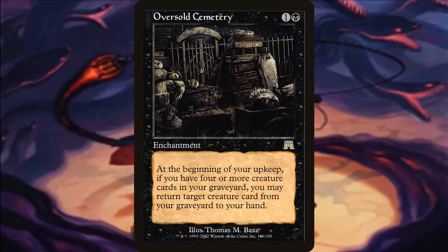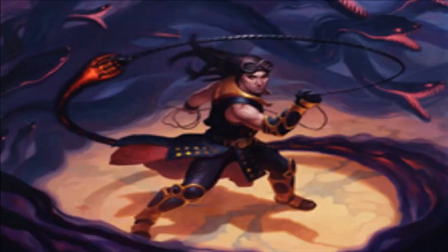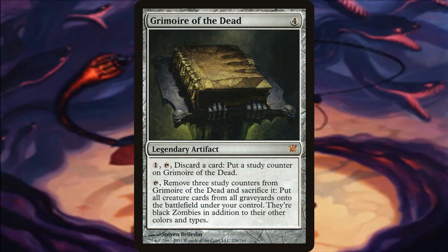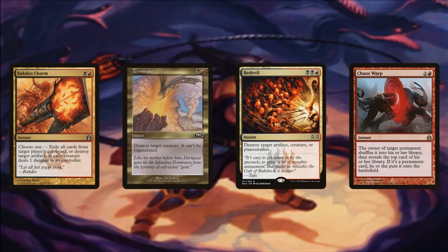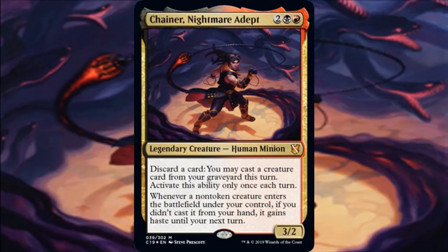Oversold Cemetery is pretty underrated — we can bring creatures back from our graveyard to our hand at the beginning of our upkeep if we have four or more creatures there, making it less likely to empty our hand. For sacrifice outlets, since we don't want opponents to exile anything, Altar of Dementia lets us mill ourselves, and Ashnod's Altar gets us two colorless mana. Grimoire of the Dead is another win condition allowing us to discard, though it is telegraphed, making it easier for opponents to stop, taking a few turns to pull off.